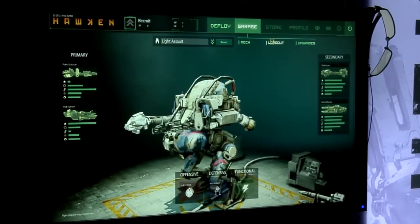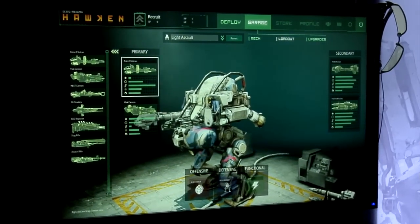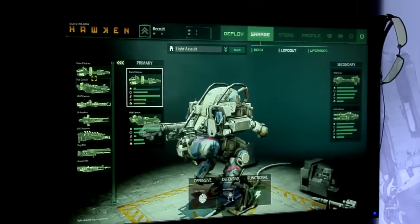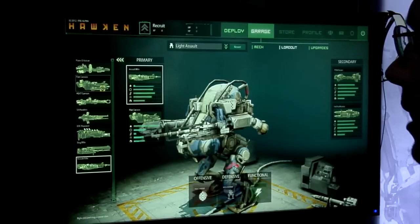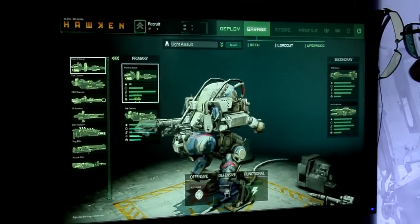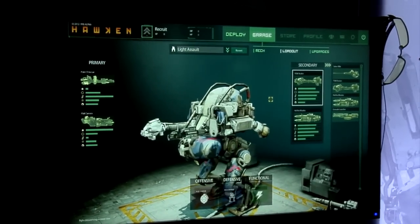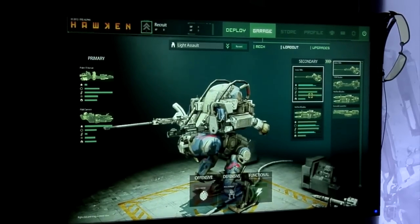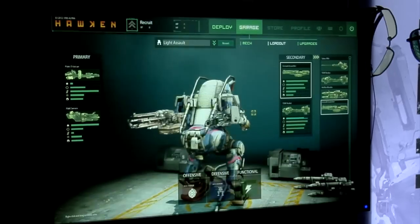Let's move on to weapons — everyone loves the weapons. We have primary and secondary weapons. On primary, we have seven in this build, and you basically pick the two that you want for this particular loadout. Let's go with the Vulcan and the flat cannon — looks pretty good. And then for secondary weapons, these are on the right arm of the mech. They're a little bit slower, but they're much more powerful, pack a bigger punch. Let's go with the tow rocket and grenade launcher. That sounds good to me.